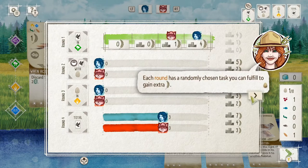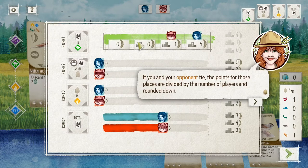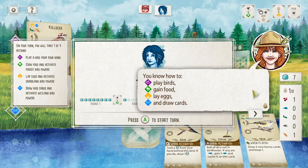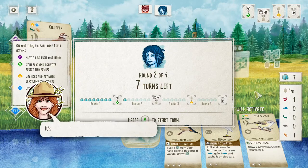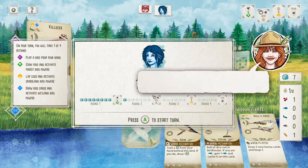Each round has a randomly chosen task. If you're in second place you get one point, but if you have nothing you don't even qualify. Round down in case of ties. Start the next round. I took eight turns — I know how to do things. Second round has only seven turns.